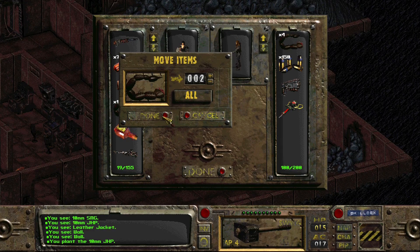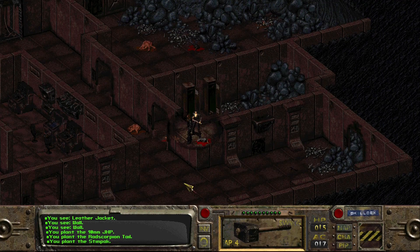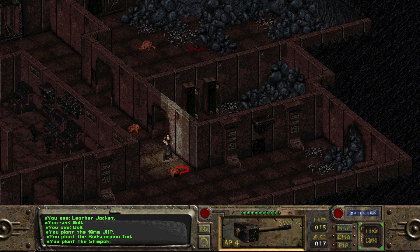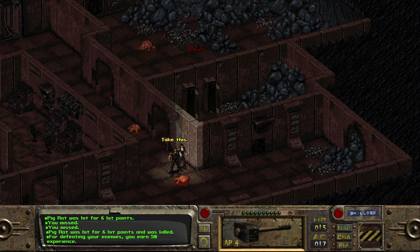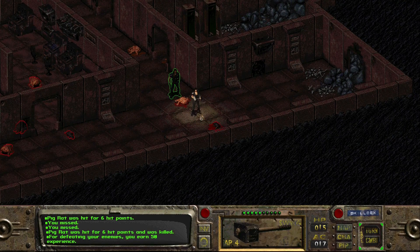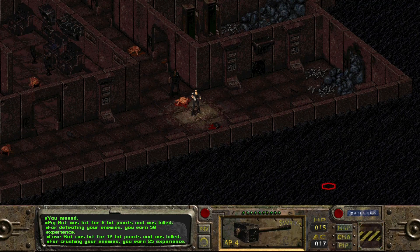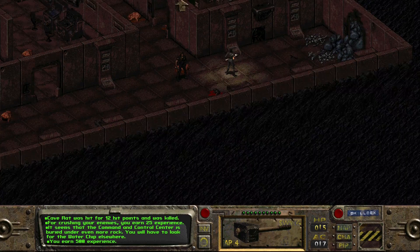You can have those other two scorpion tails while we're at it. One more stimpak just in case. An orat coming up on us - just take one step towards it and get two swings. The sledgehammer has some range but we're terrible at hitting things. Cave rat was hit and killed. Now if we come up over this way - it seems that the command and control center is buried under even more rock. You will have to look for the water chip elsewhere. We earned 500 XP.